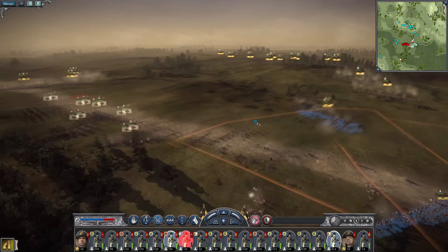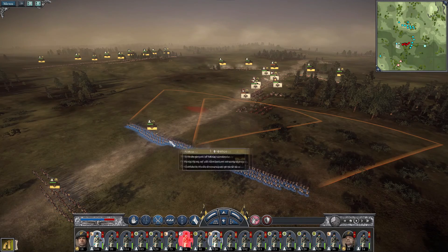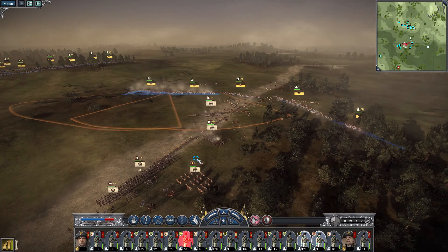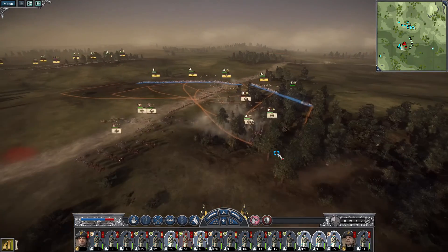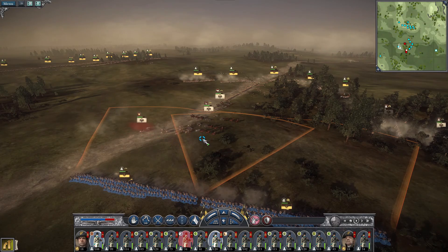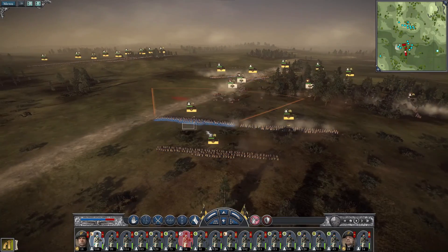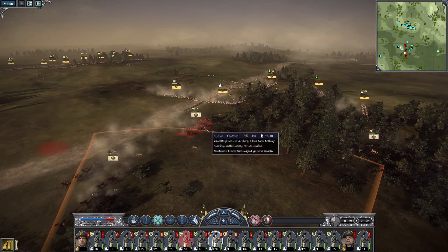Their cavalry is broken, and I think that was their last unit of proper cavalry aside from their general. Let's position these guys just a little bit more around that mine. Are they withdrawing? Come on, shoot their general. Yeah, they seem to be withdrawing. Great! Let's try to intercept them.